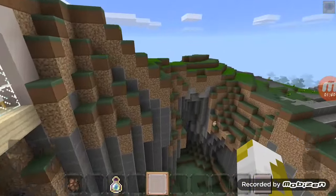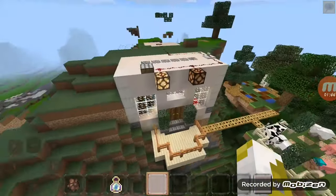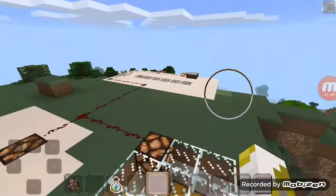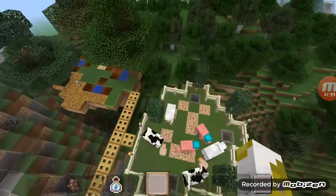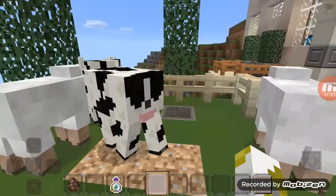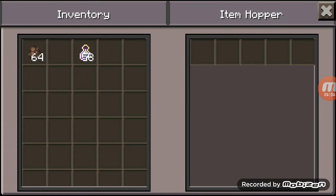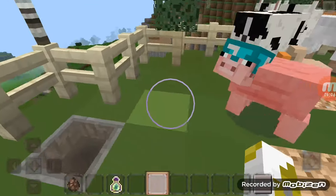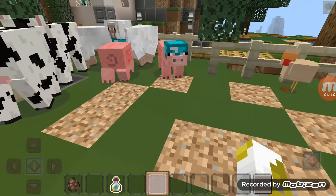I made this with a little bit of redstone, so every night I have some light outside and inside of my house. I don't know what happened here, but okay. Here are my animals — I got some chickens, pigs, sheep, and cow.